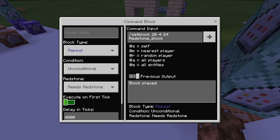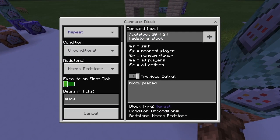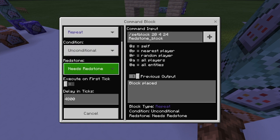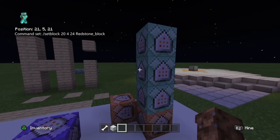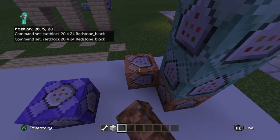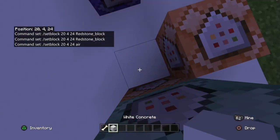So what this one's doing is just activating the whole system. The delaying ticks I put at 4 minutes — you can put that to whatever you want. This should always be set to always active. I put it to needs redstone because I was doing the other command, but you can do it that way. This one's just putting this back to air.